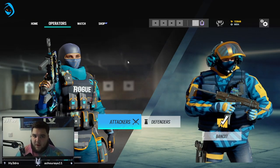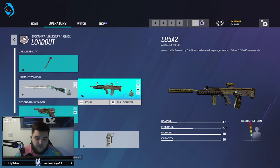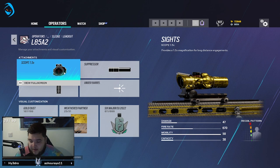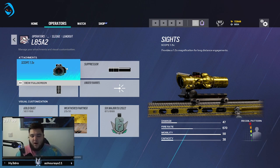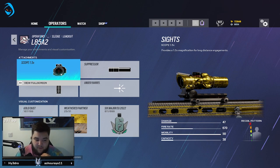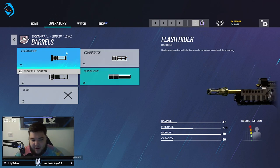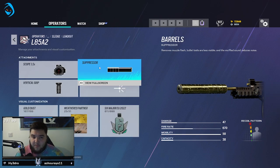Starting off with Sledge, obviously the L85. I'll always use the 1.5x scope when available. I do like the 2x and above but I think 1.5 is the best overall — it gives a good balance of close quarters and long range. For the suppressor, the L85 doesn't have a lot of recoil, and with damage reduction removed in the new season, people can't see your bullet traces, which helps when they can't tell where you're shooting from.